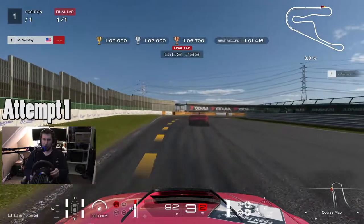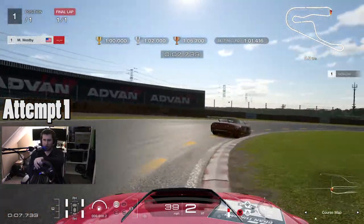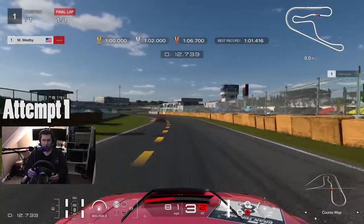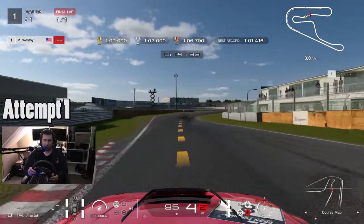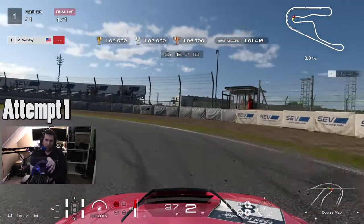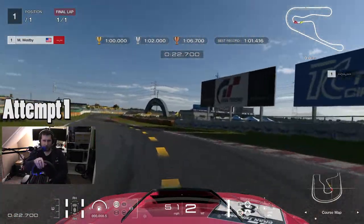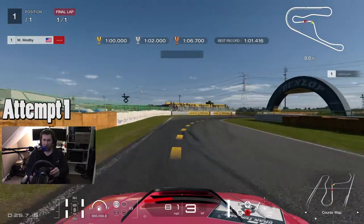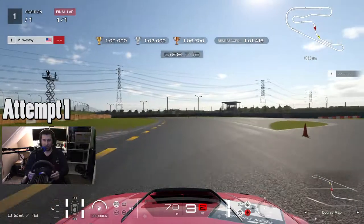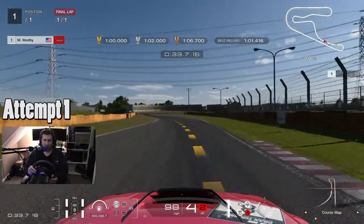Coming up to turn one, I'm going to brake immediately, but apparently the AI ghost is going very wide. We're going to kind of follow it out over here, duck into the apex, then full throttle. We're going to brake here and go out very far, missing our apex absolutely completely, kind of following the racing line to the outside.